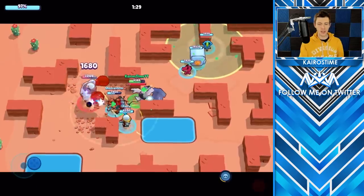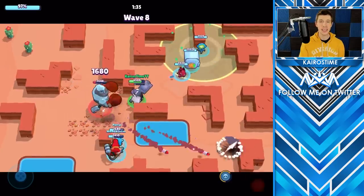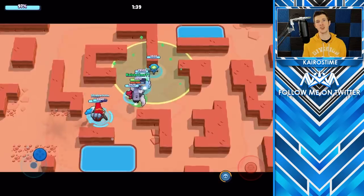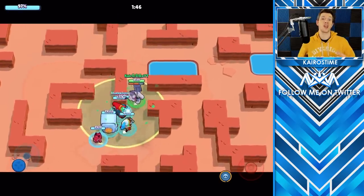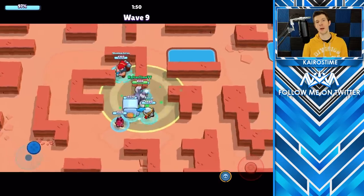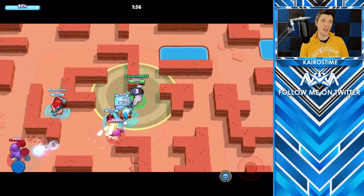Bull is also a decent option in RoboRumble. He's not quite as good as the others, but he does offer a slightly higher DPS than Pam and El Primo even without his star power, which doubles his reload speed when he falls below 40% health. Bull should be played similarly to El Primo, but you have to get especially close to bots to make his entire shot land. He can be a really great brawler when maxed out, but he's definitely a higher-skill option because of his short range.